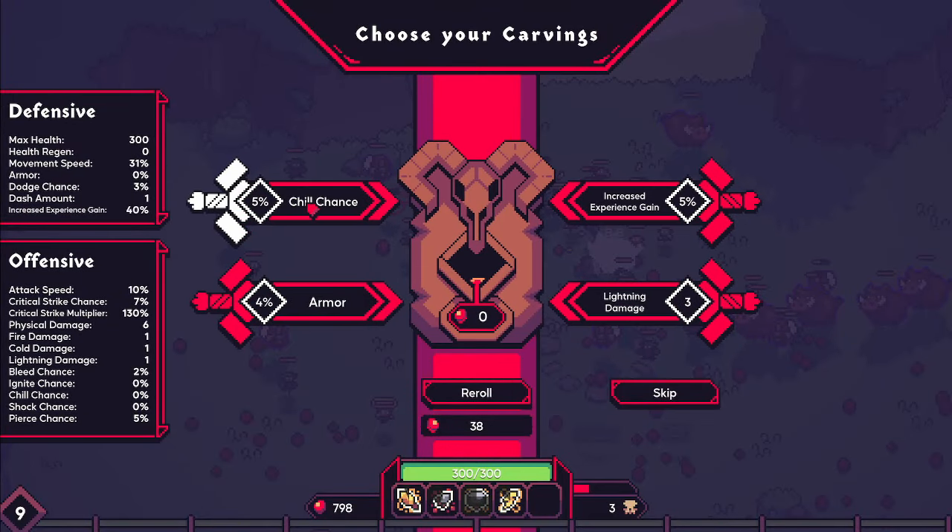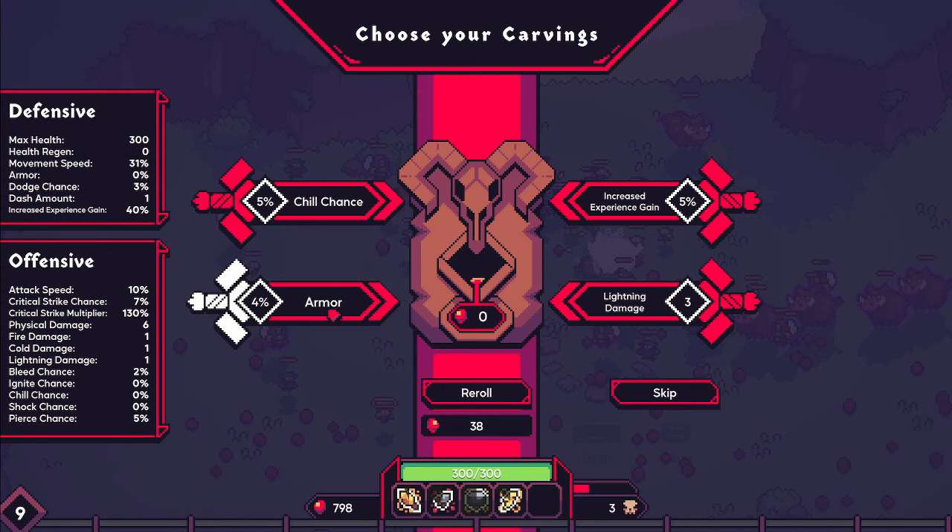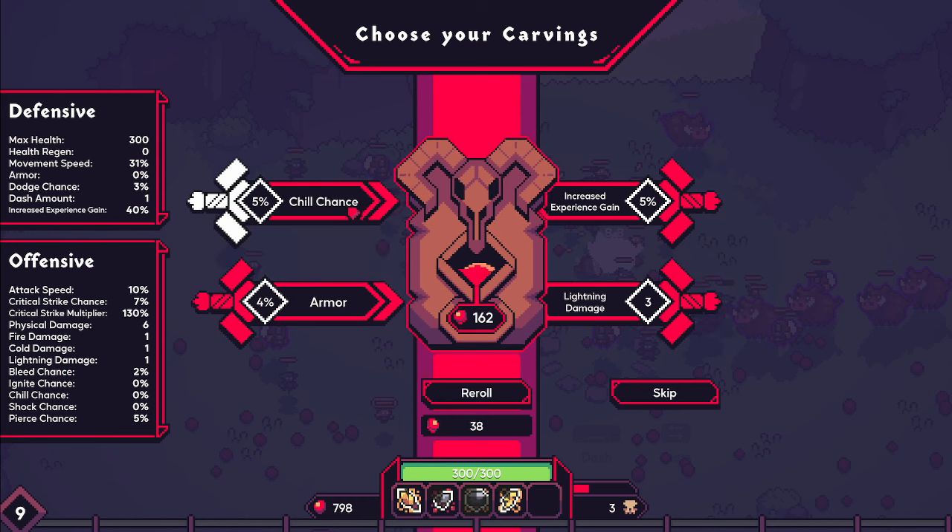Case in point — we have a chill chance here. We don't have anything ice-oriented, but I don't want to speak ill about what this mechanic does. I don't know if chill chance translates to the probability of chilling a target and reducing their movement, or if that's solely related to just lightning or fire attacks. Like you have a chance for ignition, a chance for bleed — so you have like four realms of damage that you can do. I don't know if you need to have the catalyst ability to proc that. We can certainly try it — it's not going to hurt anything.